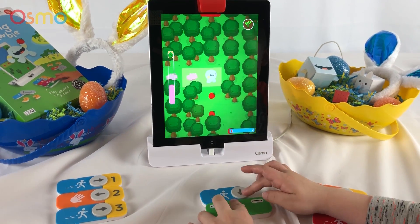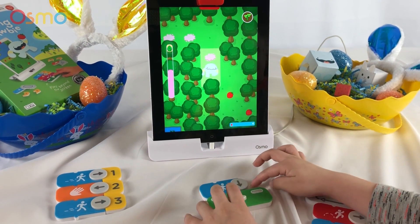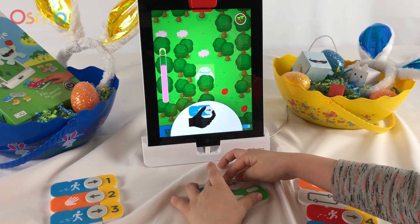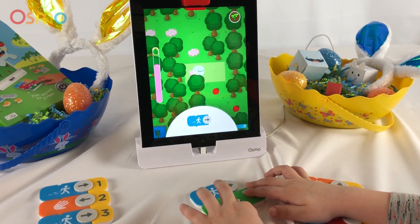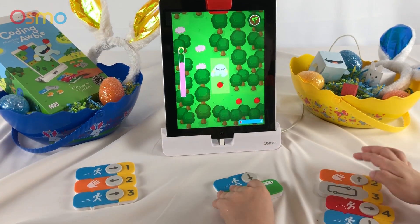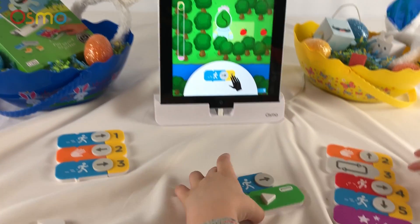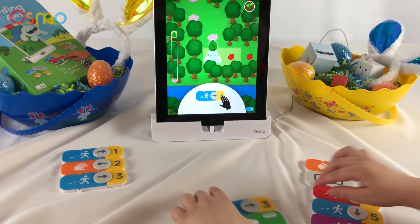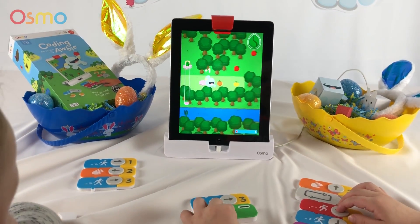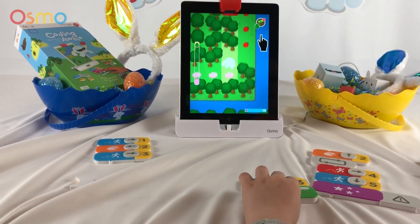Good job. Go down. Go down, yep. Go down for him to go down. Awesome, bub. Turn around to go to the side. Oh, there you go. It's showing you how to do it. Turn the arrow to the side. Awesome. Good job, bub. Oh, now it needs you to find a number three. Can you find a number three? There you go. Whoa! Oh, awesome, bub. Good job, bub.